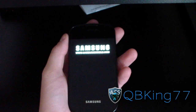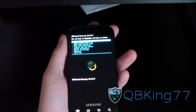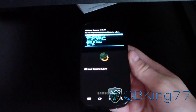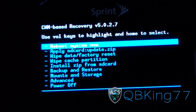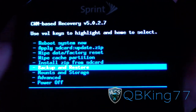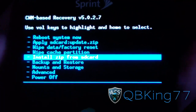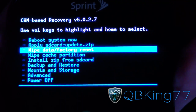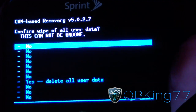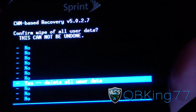It should reboot you into your custom recovery. Alright, it rebooted me into ClockworkMod 5.0.2.7. Now, what you need to do to install this ROM is: first, make an Android backup. Go to Backup and Restore and make an Android backup of your current setup. Once that's done, go to Wipe Data, Factory Reset, and hit Yes — Delete All User Data.